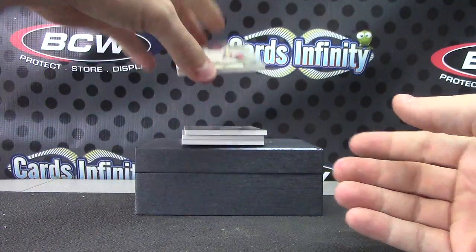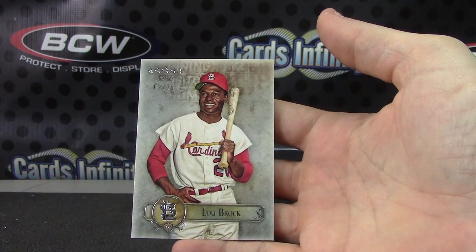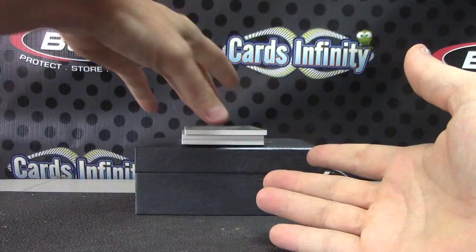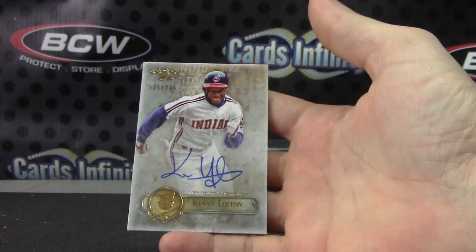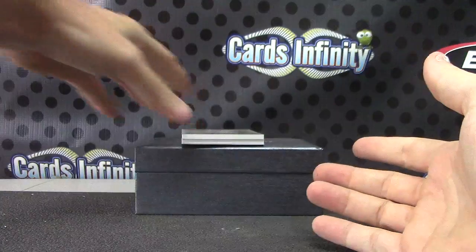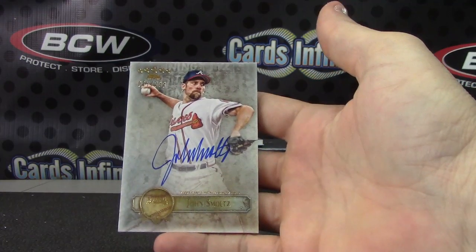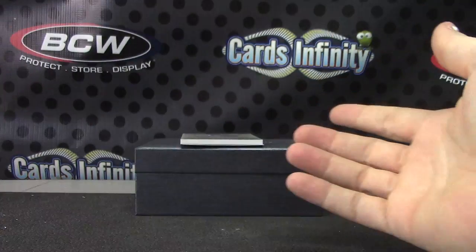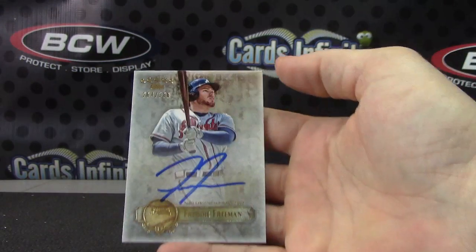Buster Posey. Lou Brock, base card number 1, numbered to 75. Kenny Lofton, that one's numbered to 386. Who killed Kenny? John Smoltz, that one's numbered to 333. And sticking with the Braves theme, we have Freddie Freeman, 386.